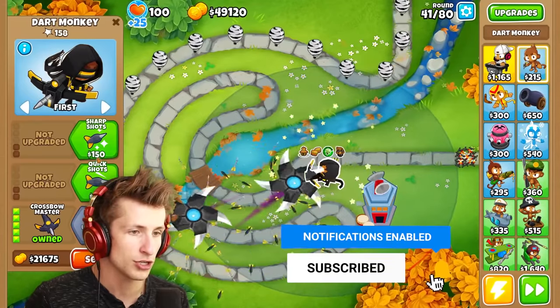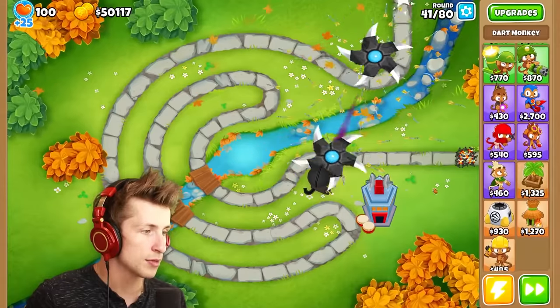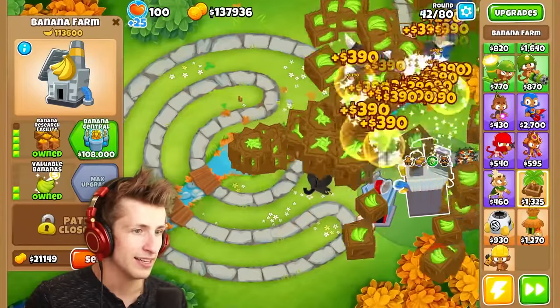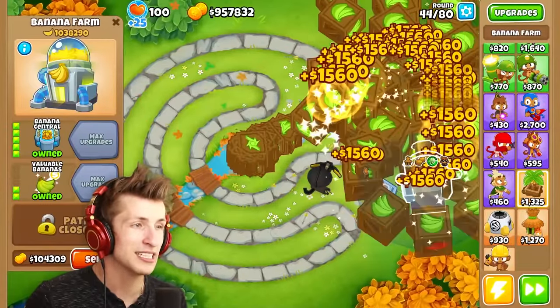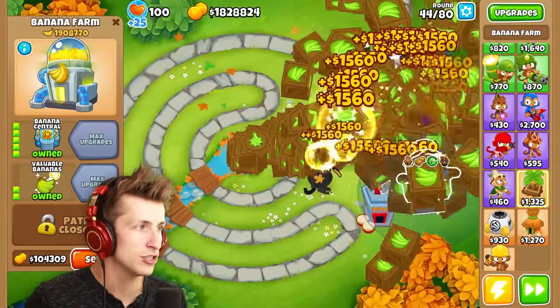I want to get a crossbow sharpshooter — now we just have the crossbow going out. We need to make some more money. Let's get valuable bananas. There we go, now I can get banana central and collect all the bananas. Look at that — we already have a million dollars. Two million dollars? No problem.